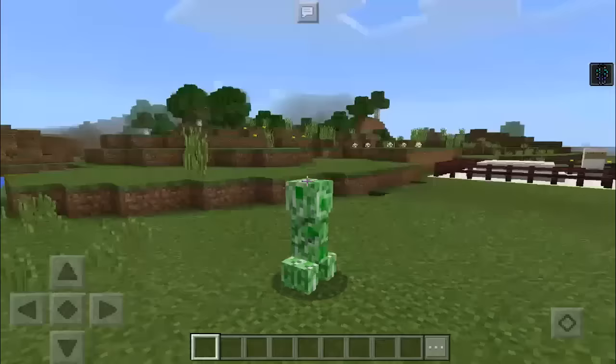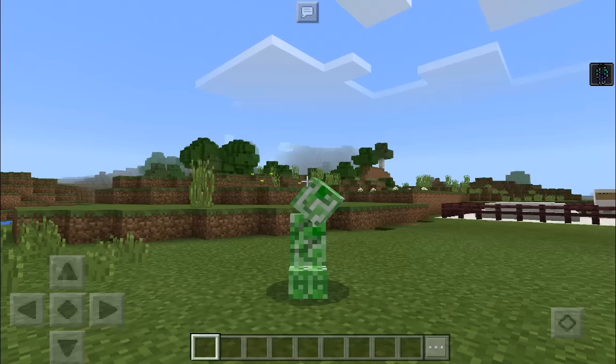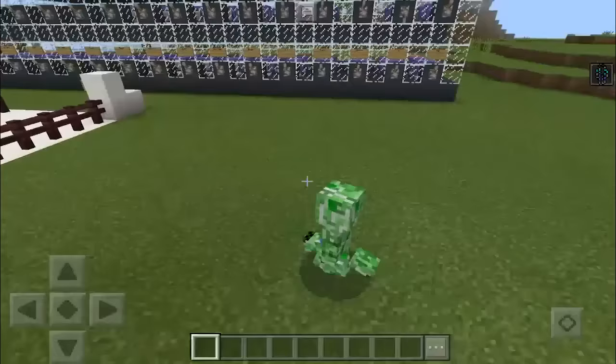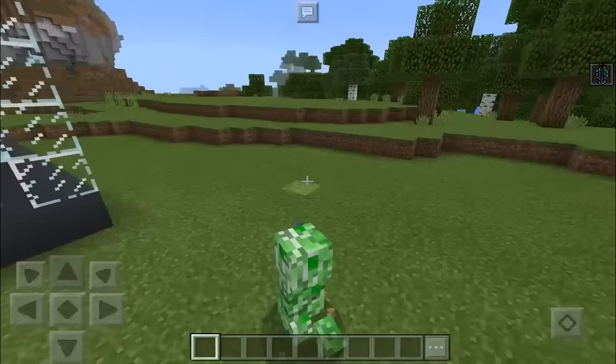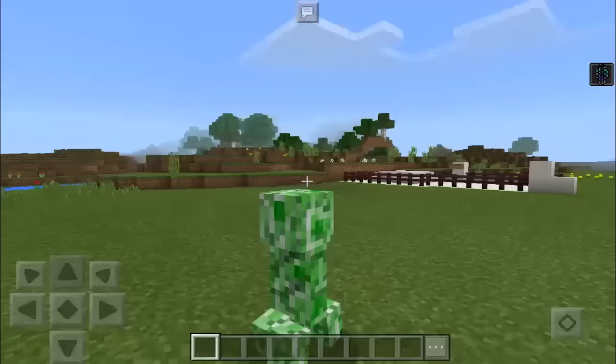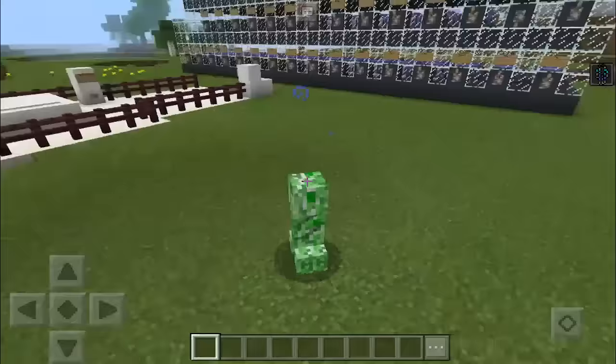The reason why it lags behind a little bit is because what it's actually doing is making us invisible. As you can see, there is an Invisibility 2 potion on us — infinite duration. What the command blocks have done is spawned in a creeper which actually follows us constantly. So what's actually happening is we have a pet creeper that follows us, but it looks like we are the creeper because we're invisible. This is a really ingenious idea — whoever thought of it is an absolute genius.